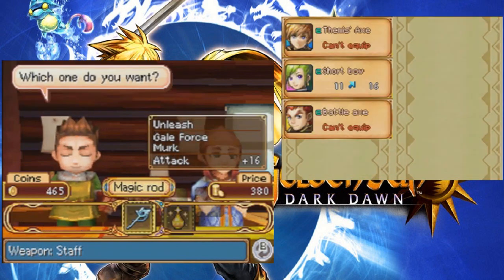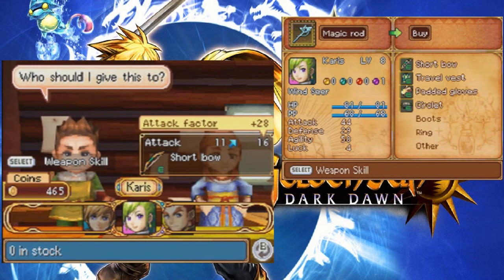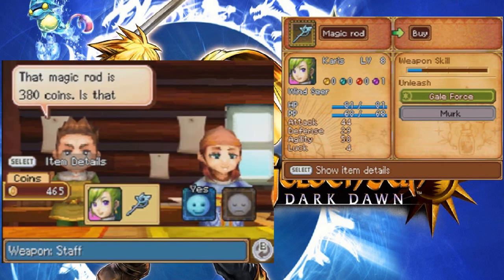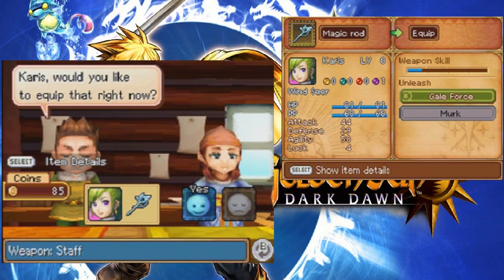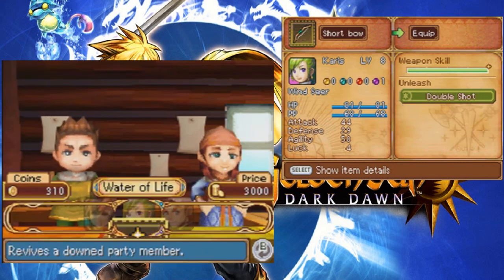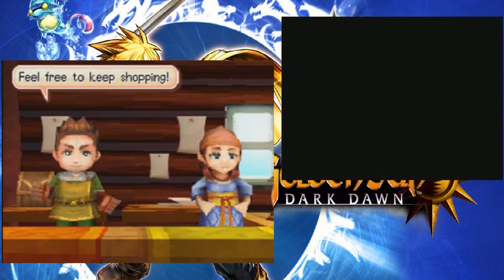You have rarities, eh? Ooh! I can give Charis a magic rod. You have Galeforce and Merc. I mean, I like the short bow, but anytime you can find a weapon in the Artifact section, I think that's a worthy get. Water of Life, of course, is going to be really expensive, but let's not worry about that.